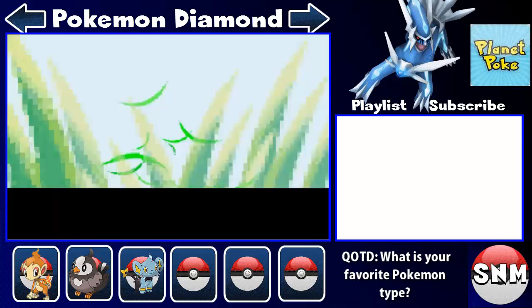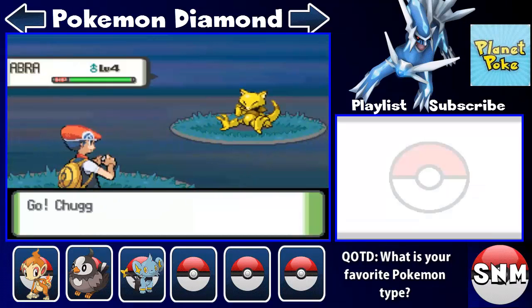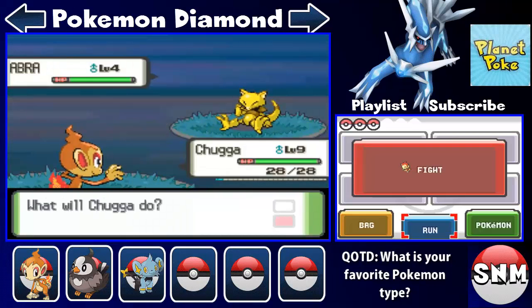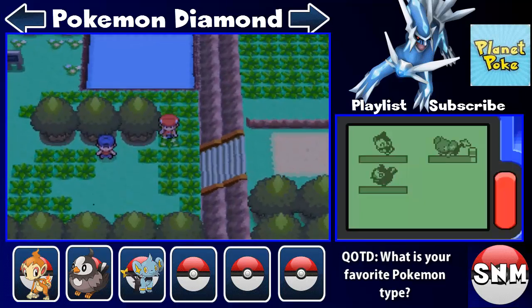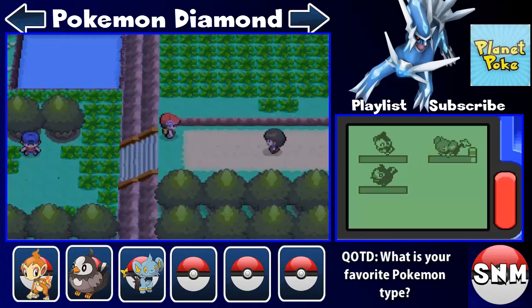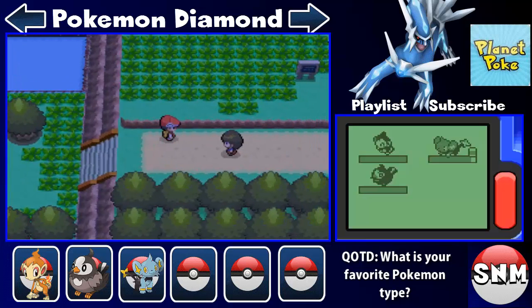We can avoid him. Abra is a psychic type Pokemon — they automatically flee if you start attacking them, unless you put them to sleep. That's really the only way you can catch them, or else you just chuck some balls at it.